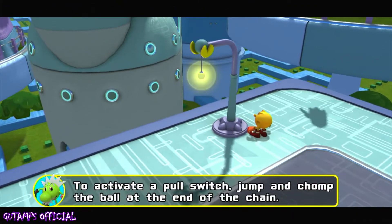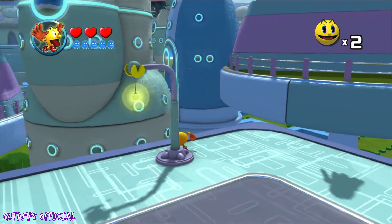To activate a pull switch, jump and chomp the ball at the end of the chain. Yeah.